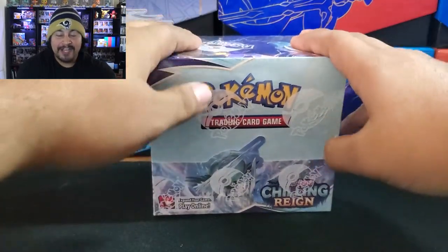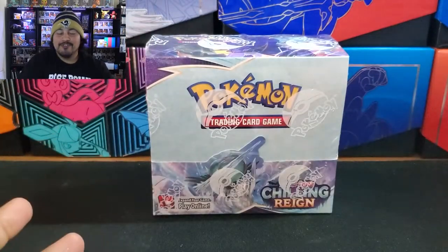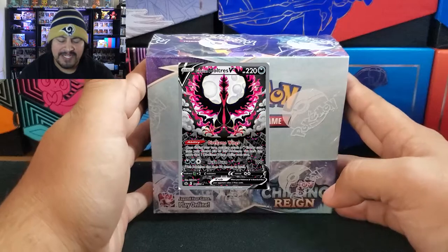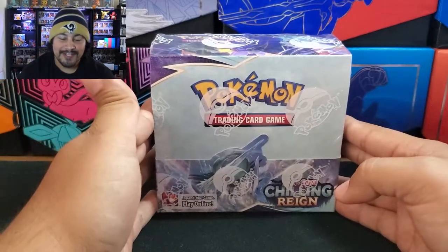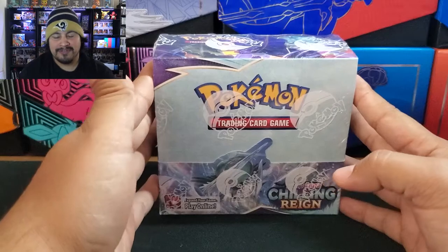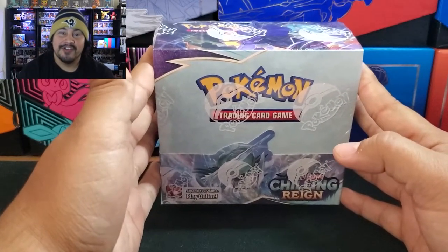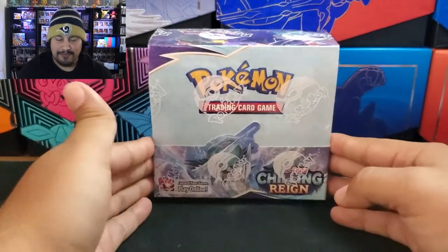Chilling Reign right now I think is one of the most underrated sets. It has so many cool alternate arts, so many good hits, so many popular Pokemon in it, and the price you could get it for is roughly $80 right now. It's about the same as Battle Styles and I think this set is way better than Battle Styles. Brilliant Stars to me is one of the best sets out there currently, but this is number two, especially for the price.